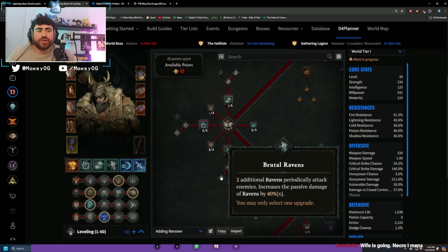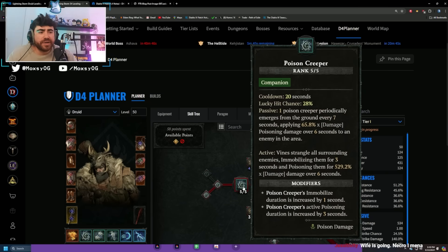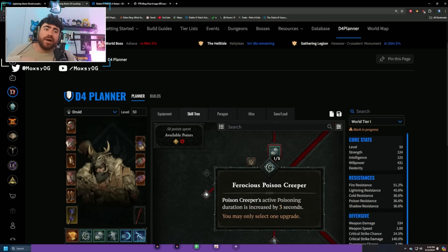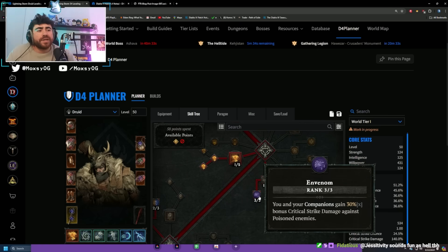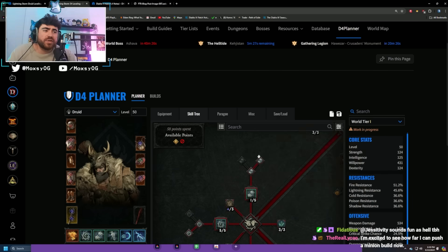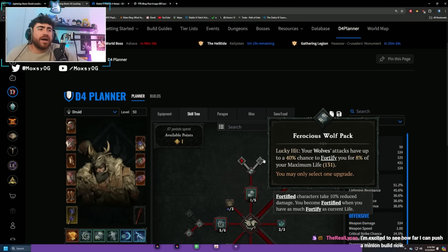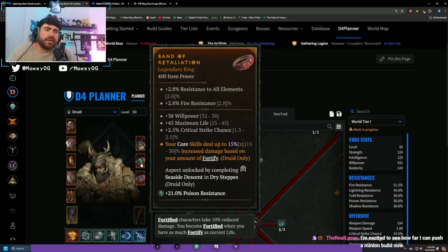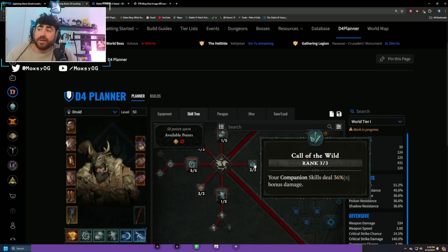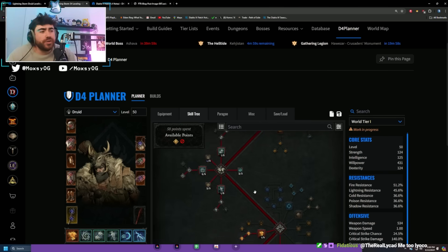For companions, make sure you have the Brutal Raven upgrade for extra ravens — more flat damage with the Shepherd aspect. For Poison Creeper, Ferocious Poison Creeper gives more time against poisoned enemies, increasing Poison Creeper damage and boosting In Venom uptime. For wolves, we'll likely go Ferocious Wolf Pack so we can pick up Band of Retaliation for another damage multiplier when fortified — the wolves fortifying us is our primary way of fortifying. Call of the Wild makes companions deal more damage.